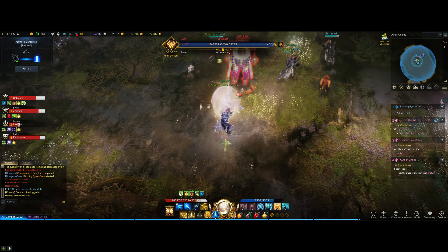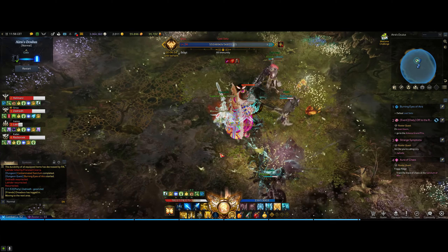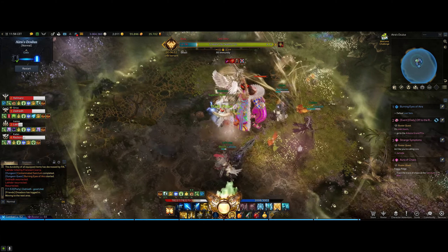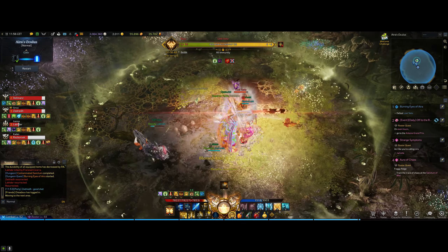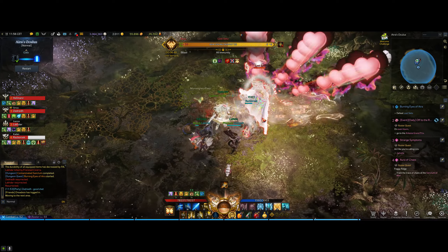The second boss is called Lost Seto and he's an absolute clown, quite literally actually. Most of the mechanics of this boss are quite literally don't stand in red, or in some cases blue. But there are some mechanics that are more dangerous than others.